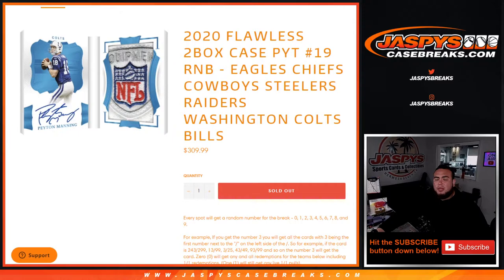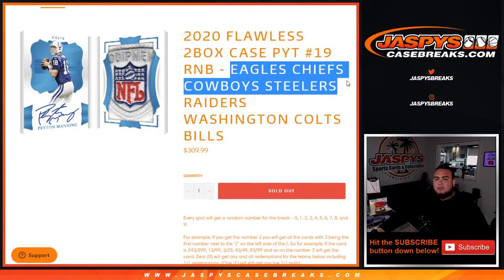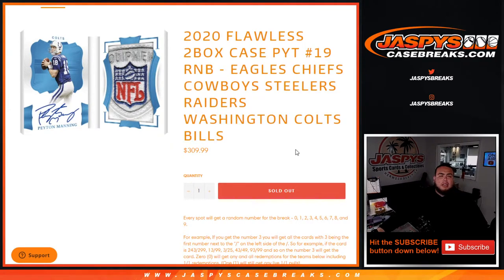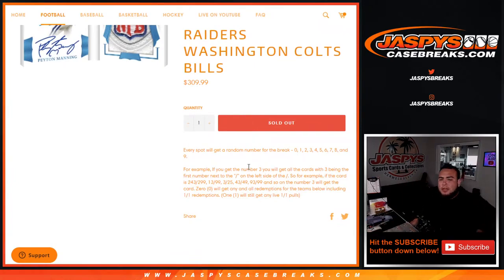This random number block randomizer includes the Eagles, the Chiefs, the Cowboys, the Steelers, the Raiders, the Washington Football Team, the Colts, and the Bills. And again guys, for $309.99 you have a piece of all of these teams in this Flawless pick — number 19.